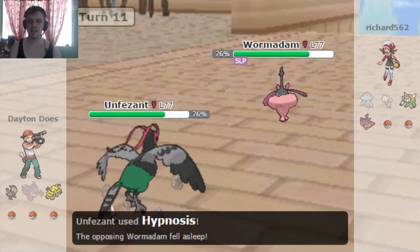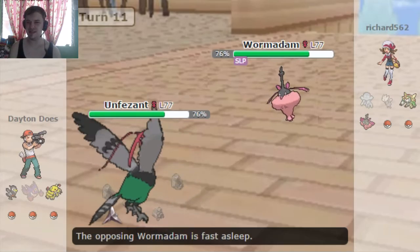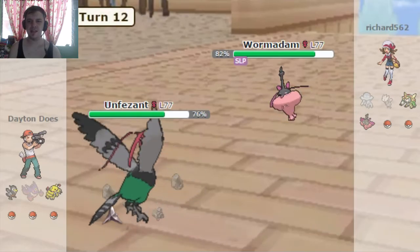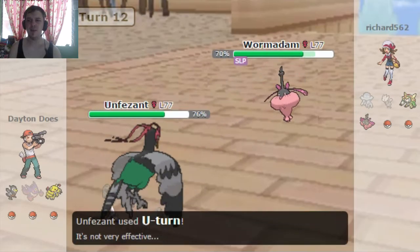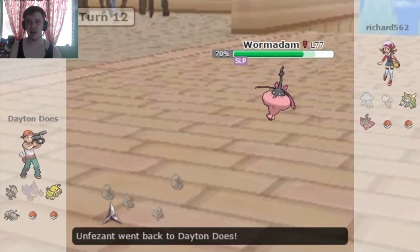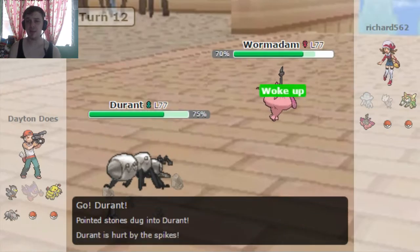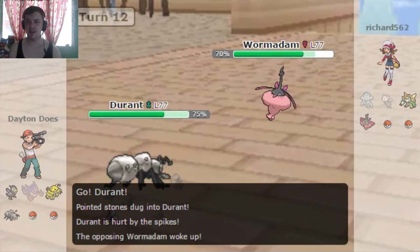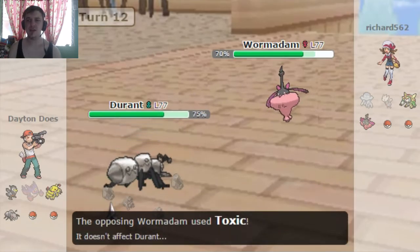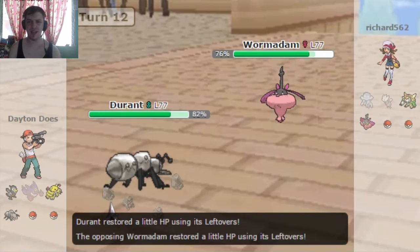That is one really, really nice thing about Unfezant — he can inflict a variety of status moves, and his defense is relatively strong. I'm predicting when he wakes up that I'm gonna get a Power Gem to the face, so I'll take my Unfezant out of here, even though he's gonna take 25% damage from the Stealth Rocks when he comes back in. He goes for the Toxic actually, not the Power Gem. But it's too late — I've already U-turned into my Durant.